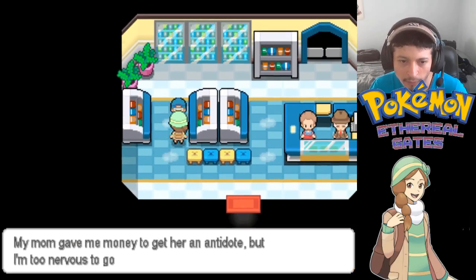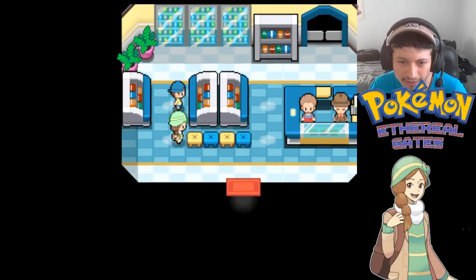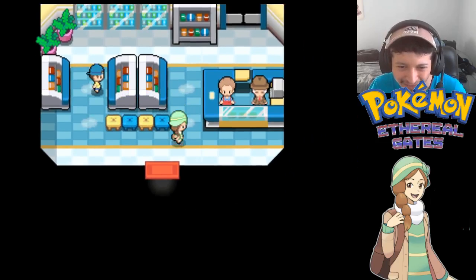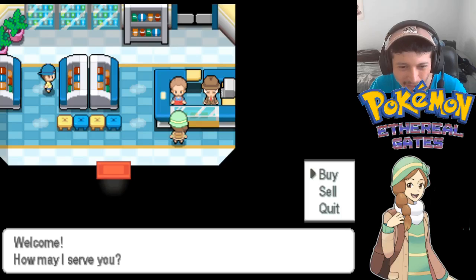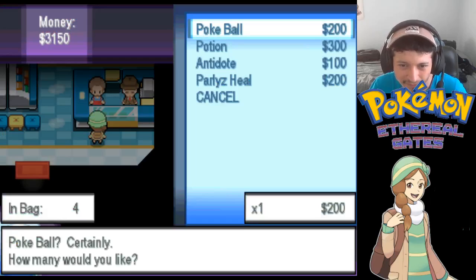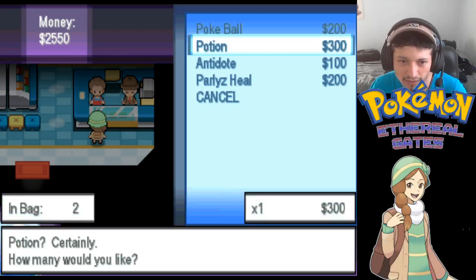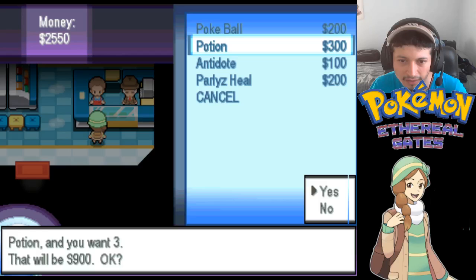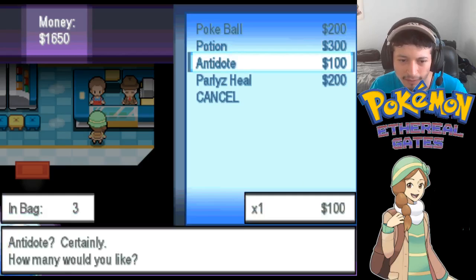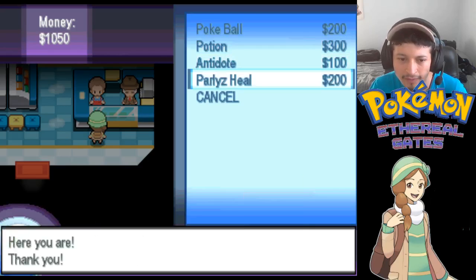There's a youngster here: 'My mom gave me money to get her an antidote, but I'm too nervous to go to the counter and get it. Eventually I'll get the courage.' Okay, so he's just gonna stay there. At the counter - how might I serve you? Let's buy some Pokeballs - three Pokeballs - and three potions. Let's check on antidotes too. I think that's good for now. Three Paradise Seals - I don't want to spend all my money.